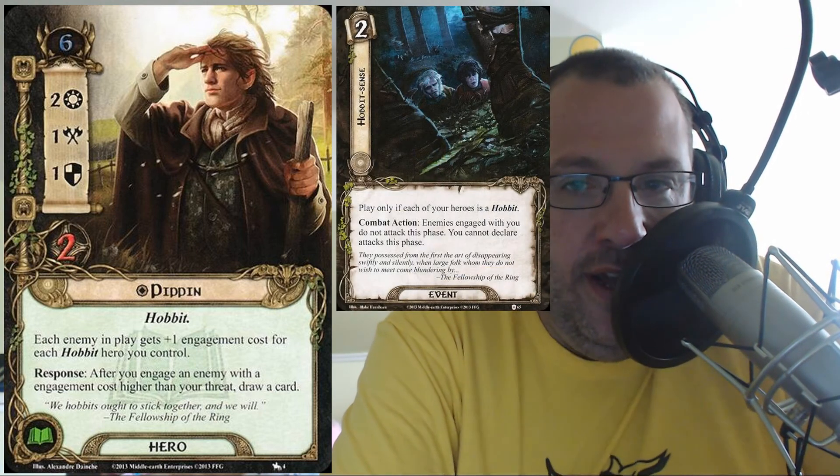If you're running the three hobbits in a normal scenario and you've somehow managed to get up to 33 threat to deal with that Hill Troll and you've got no way of doing it — you're just not engaging this round. Hobbit Sense is actually a better emergency button than Take No Notice. Drinking Song is also very good to play with any hobbits — if you have access to Lore, that's a great card. I like Drinking Song because you just need a unique hobbit character, it doesn't even have to be a full hobbit deck, and its cost is spot on.